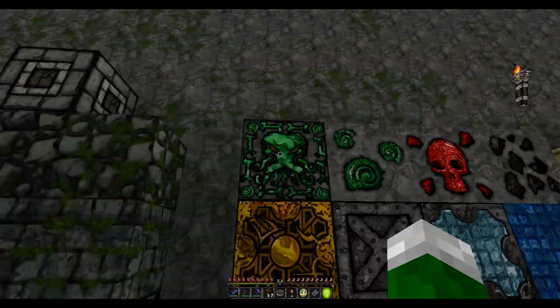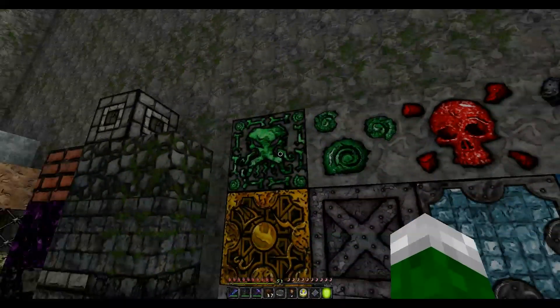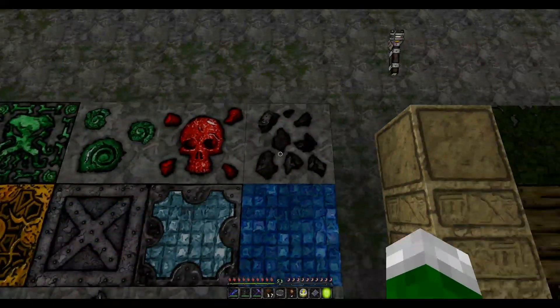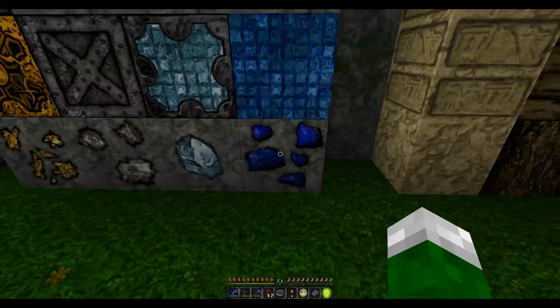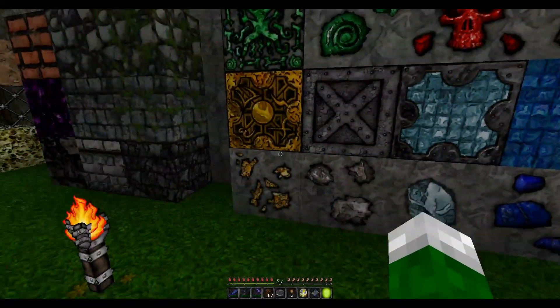Anyway, enough talking — let's move on. We have emerald block, emerald ore, redstone ore, coal ore, lapis lazuli block, lapis lazuli ore, diamond block, diamond ore, iron block, iron ore, gold block, and gold ore.